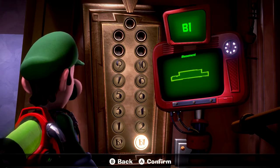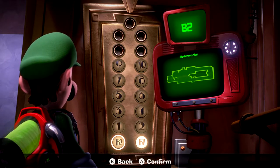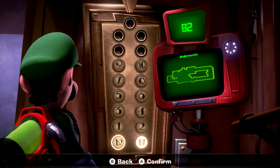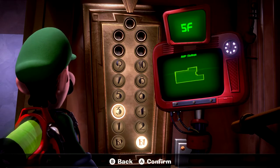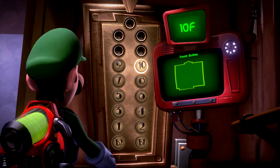On our last episode, we managed to go down to Boiler Works and take down the boss of that floor. It was a really water world experience, but we managed to beat him in the end and secure the elevator button to the 10th floor, which is Tomb Suites — and that's what we're going to be covering today, so let's get into this.